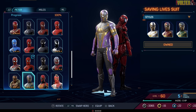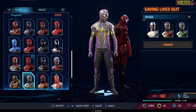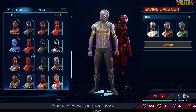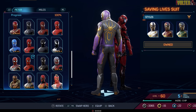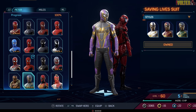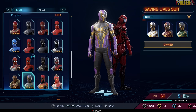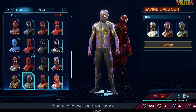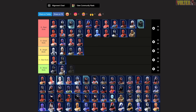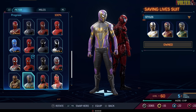Next is the Saving Life Suit, which you get from doing the side mission with the Wraith. It's a very Wraith-like suit — purple, gold, and black — and it actually looks really good. It's like if Peter went down a more murderous character path. Not my personal best, but it's a damn good suit.